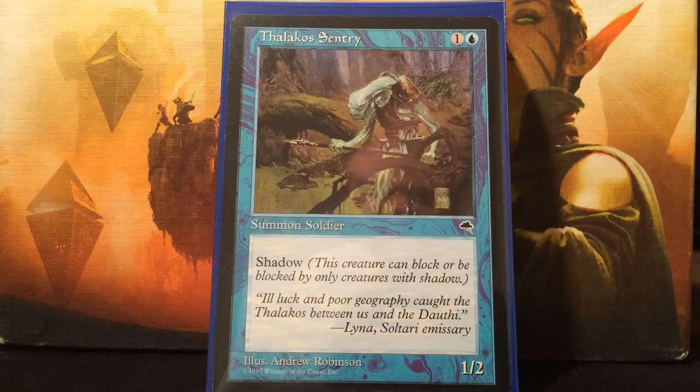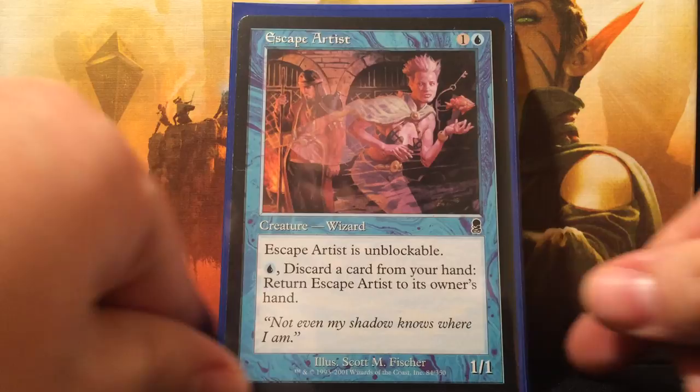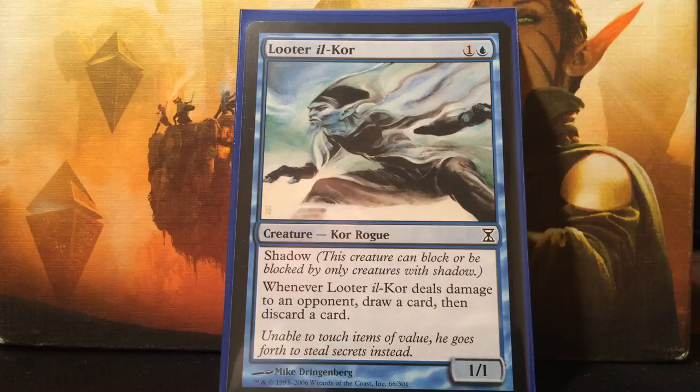Next are the shadow creatures. Thalakos Sentry - blue and one colorless for a 1/2 with shadow. This creature can't be blocked except by creatures with shadow. Thalakos Seer - two blue for a 1/1 shadow, and when it leaves play, draw a card. Escape Artist is unblockable - two mana for a 1/1 unblockable. I can pay blue and discard a card to return it to my hand to protect it. Looter il-Kor - blue and one colorless for a 1/1 shadow. Whenever Looter il-Kor deals combat damage to an opponent, draw a card then discard a card. If you're attacking with a bunch of creatures, make sure this is the first trigger on your stack so you can draw all the cards first, then loot - once you look at your hand, you can ditch a land and draw more gas.